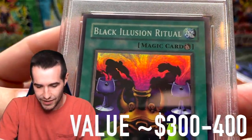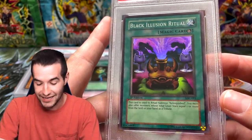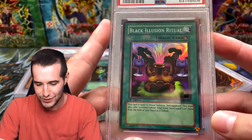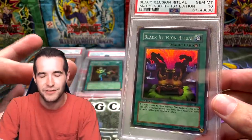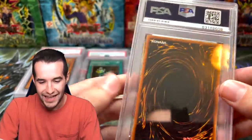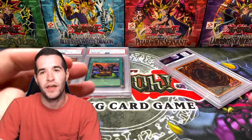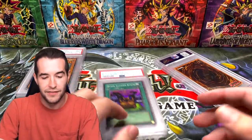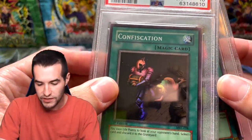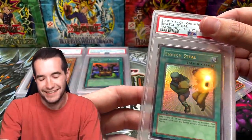I should have stuck with my gut — it got a 10. The centering is definitely worse on this one though. Centering was definitely not knocking anything here. I need somebody to measure the pixels on this to see if it's exactly at the 60/40 border, because it looks really bad honestly. There must be something on the surface or edges on the nines that isn't present here — they just weren't being super strict on centering.